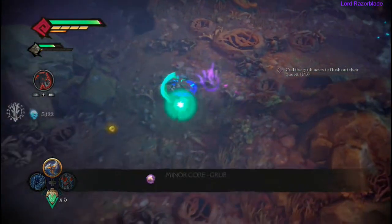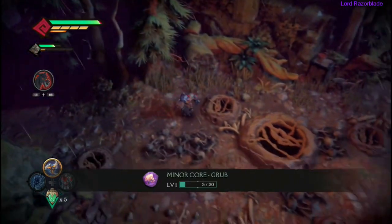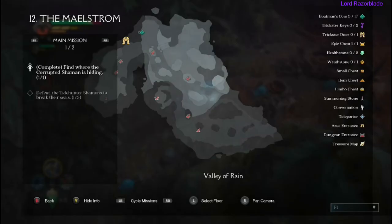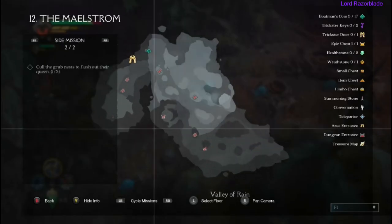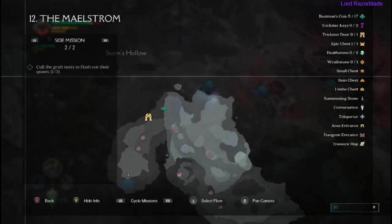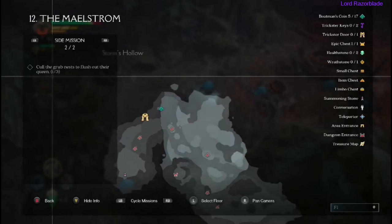You'll see it there pop up: one out of three. So we're going to go ahead and go to the next area now, which is just right above this area. Like I said, I passed it up — I always search maps around the outer skirts first and work my way to the entrance. So we've got one out of three.